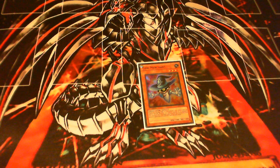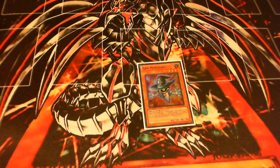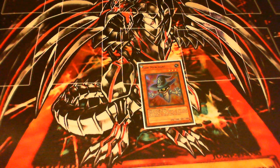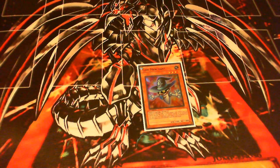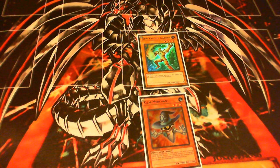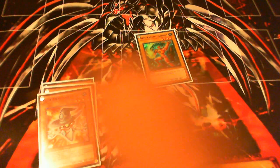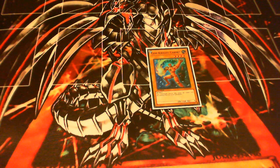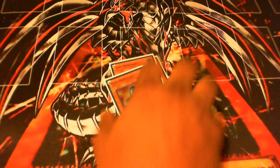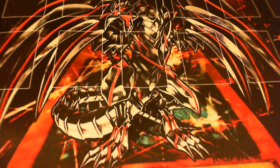Now for Gemmerchant — this guy is pretty awesome. A thousand attack, a thousand defense, fitting because of his effect. You can discard him for one face-up Earth normal monster you control, and they gain a thousand attack and defense until the end phase. All the normal monsters in this deck are Earth. So if you've got your Garnet on the field and you want to attack, and you have three Merchants in hand, you discard, discard, discard — and you've basically dealt 4900 damage. That's ridiculous. You definitely run three of these, without question.